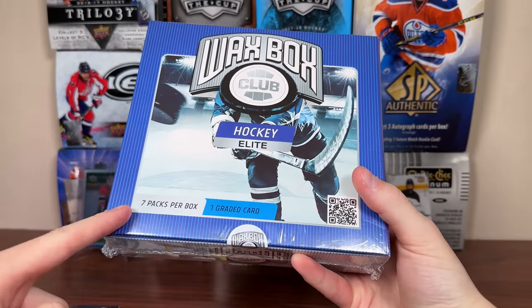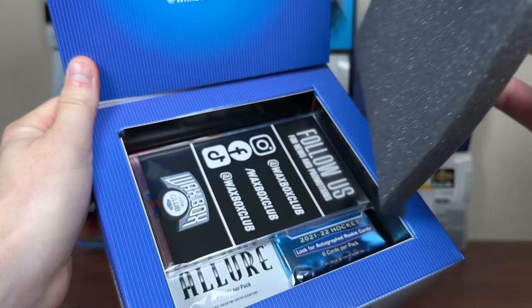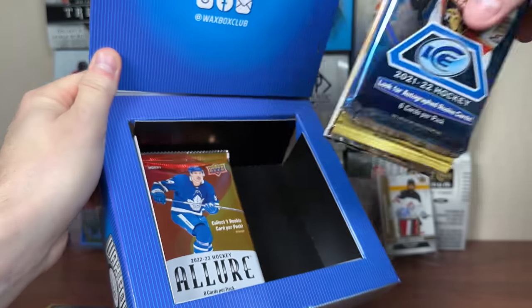All right, that was the regular Waxbox. Let's check out the Elite Waxbox for November. I'm pretty sure it's November, so we get seven packs in here and a grade card. Let's check it out. Elite Waxbox — let me take this off here. There's a grade card, feels like a PSA slab. And here are the packs — let me just grab all these packs.